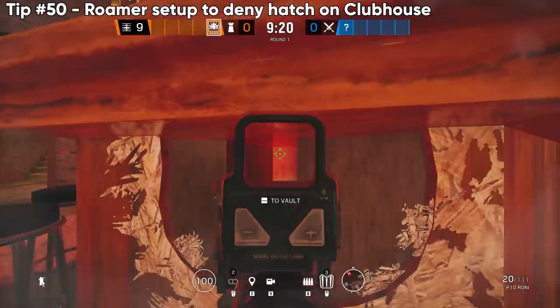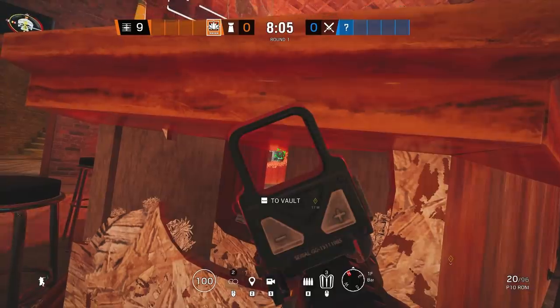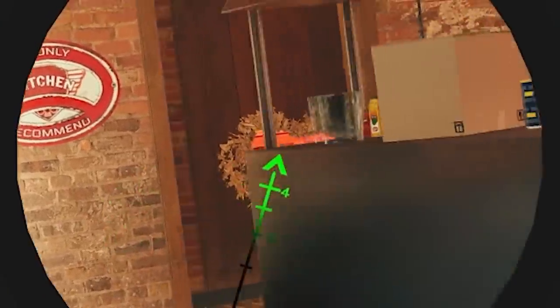Next up, a solid roamer angle to help deny the kitchen hatch breach. Most of the time attackers will drone out the bar, so you probably don't want to sit here the whole time — but you can set it up, go roam somewhere else, and then check this angle when you know the bar is safe and they're pushing kitchen.